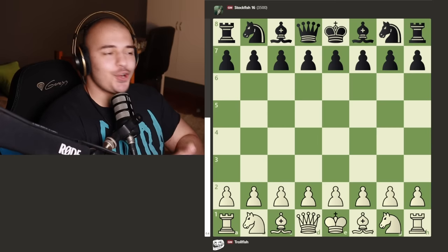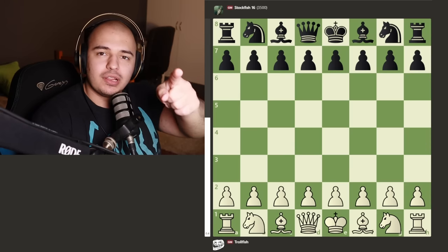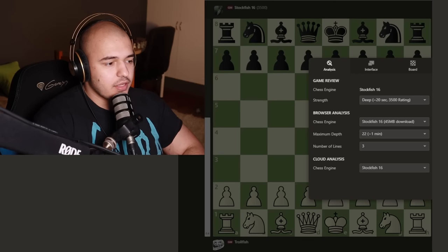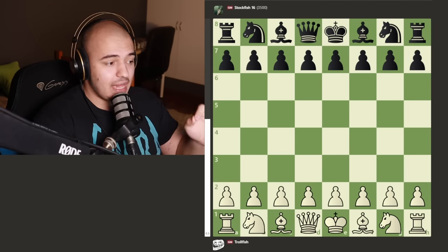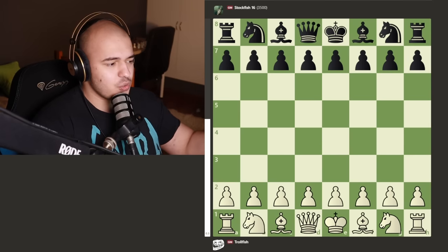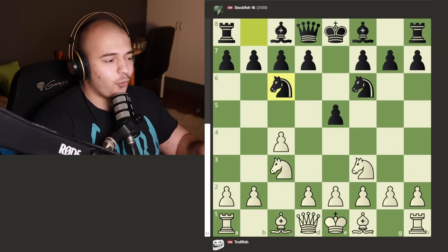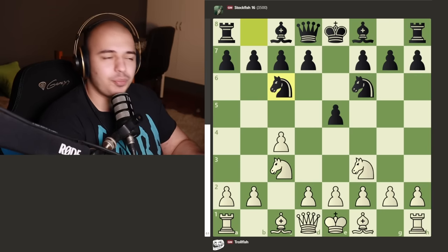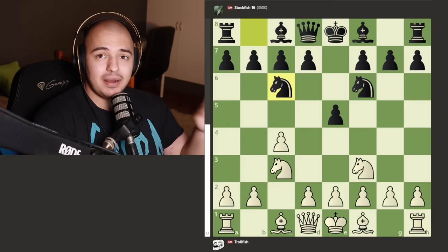Can TrollFish draw against the real Stockfish? Now it's the turn of Stockfish 16, the god of chess at 3500 rated. We get a very weird opening - it looks like a reverse Sicilian but quickly turns into the Four Knights, which is boring. But in this case Stockfish actually makes it interesting.